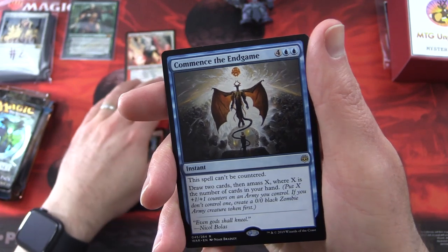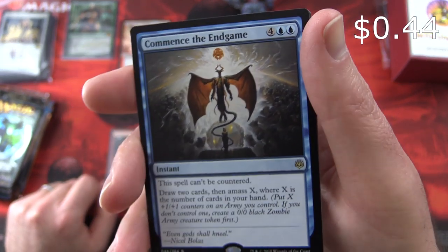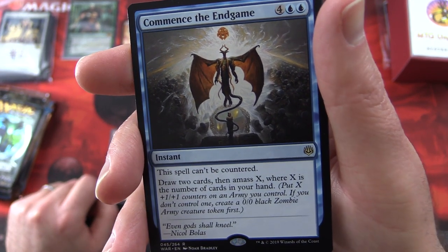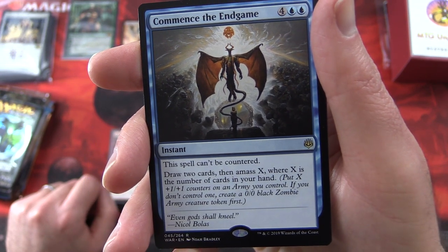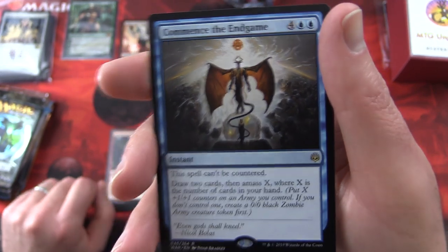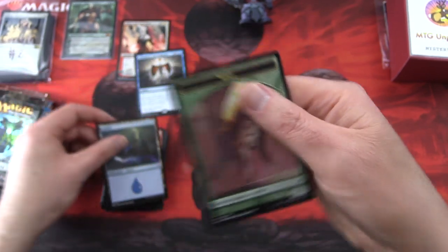I'll put Planeswalkers in as well. And the rare is Commence the Endgame — instant for 6, this spell can't be countered, draw 2 cards then amass X where X is the number of cards in your hand, putting X +1/+1 counters on an army you control; if you don't control one, create a 0/0 black zombie army creature token first. And an island and a wolf token.